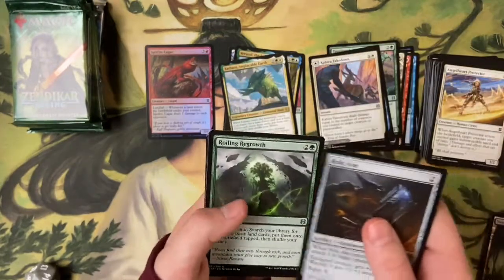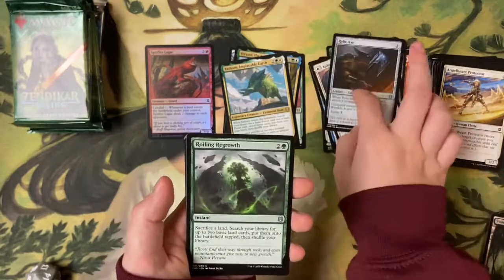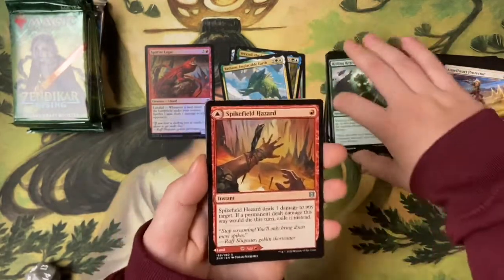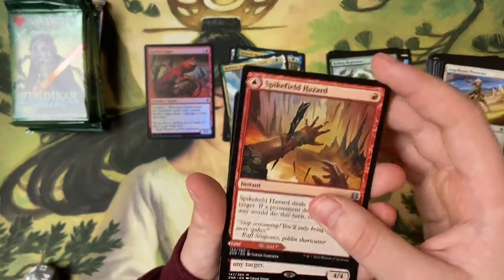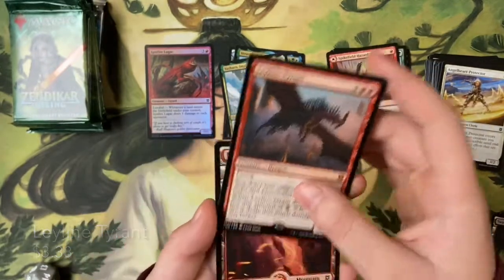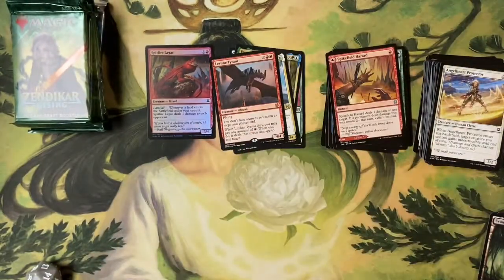Pack five: Relic Axe, Roiling Regrowth, Spike Field Hazard, and a rare mythic — Ley Line Tyrant! Very nice, this is a good bundle — three for five so far.